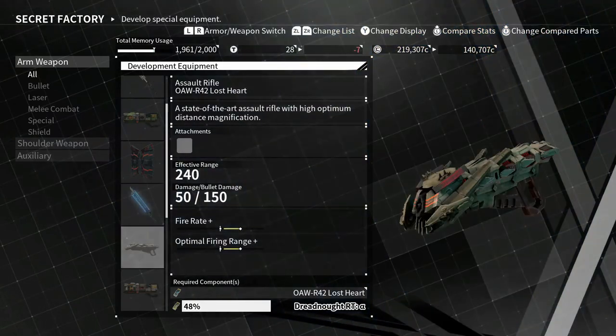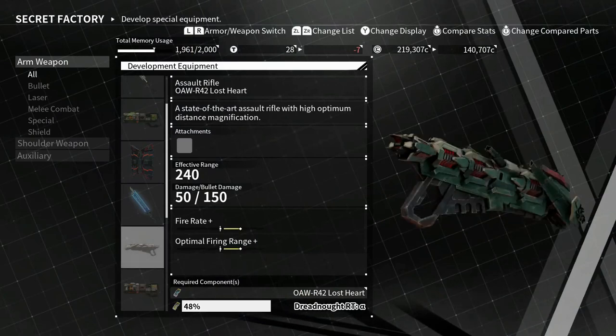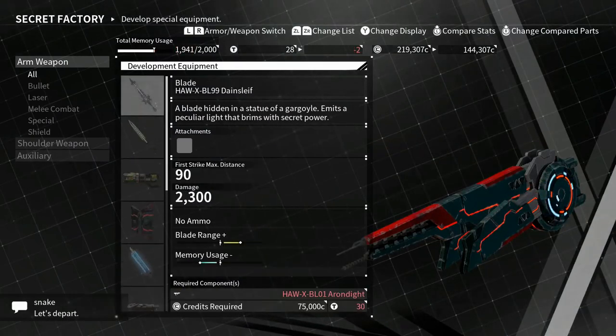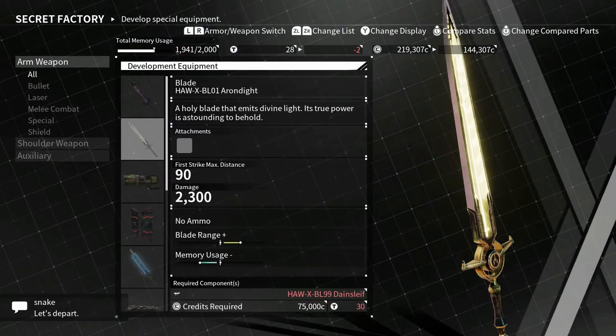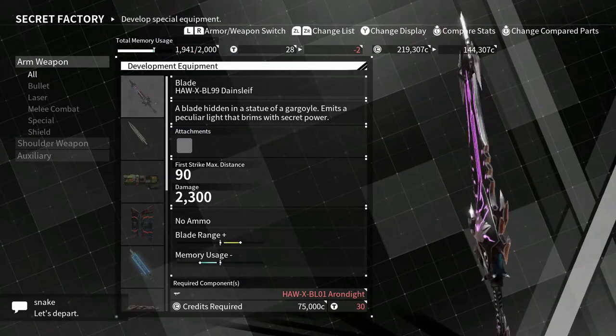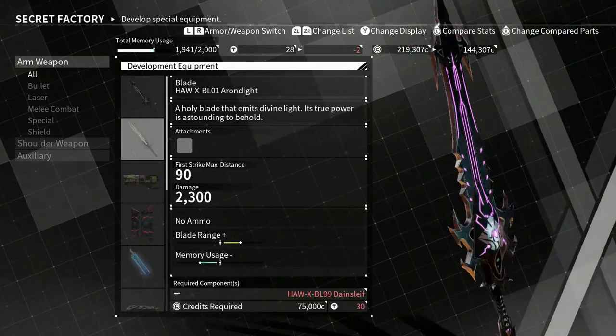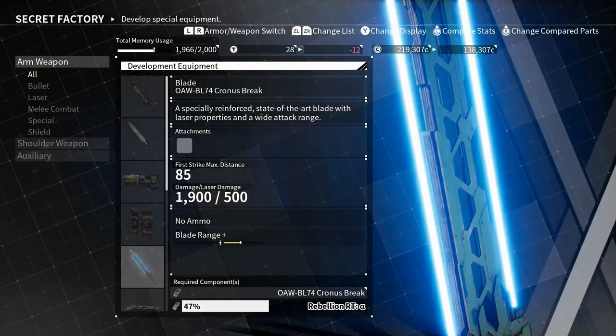There's a cool-looking sword here — I see a lot of people with this one. I want to get this assault rifle because right now those are my favorite weapons in the game, so I want to see how they work when I unlock it. I don't know where to get the blueprints for some of these others though.